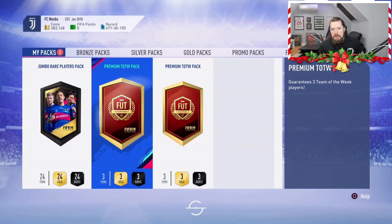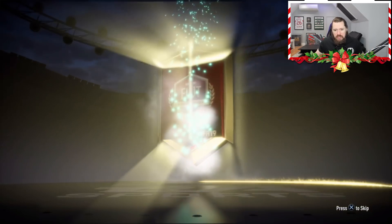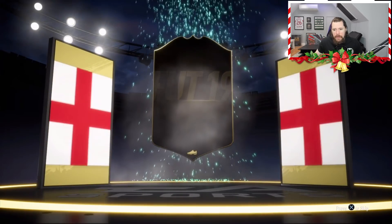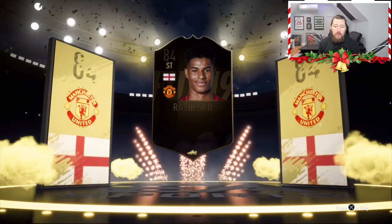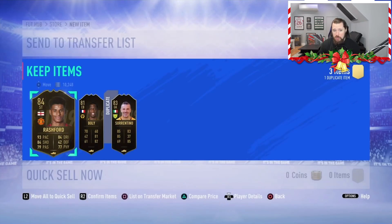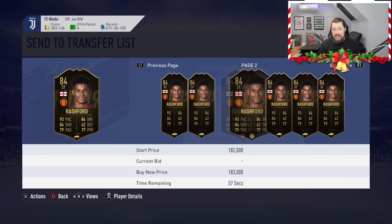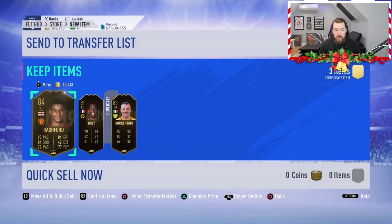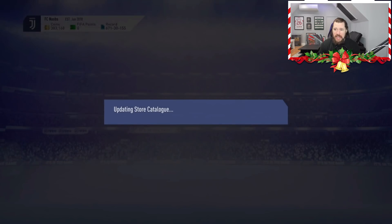Let's mix it up — go for a Premium Team of the Week pack and then back to the 100k. Can we get a walkout? Yes we can! Show me that Brazilian flag — let me get one of the Brazilians. It's English. Striker. It's Rashford! That's actually really good. I bet Skill Shack would be more impressed getting Rashford as a tradable Team of the Week than as a red inform. He's selling right now for about 170,000 coins — that is amazing. Sorrentino and Bolli also in there from the red pick. Absolutely fantastic.